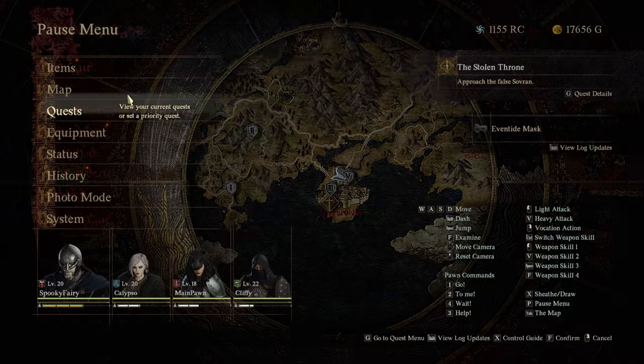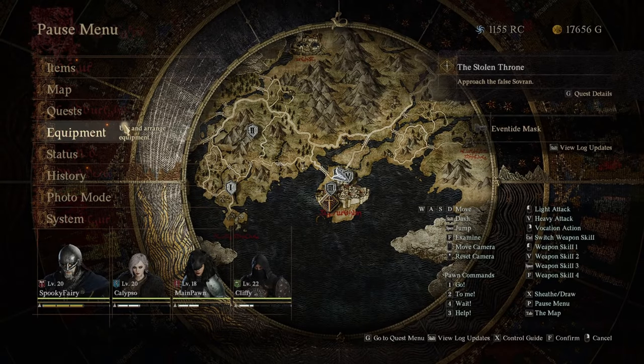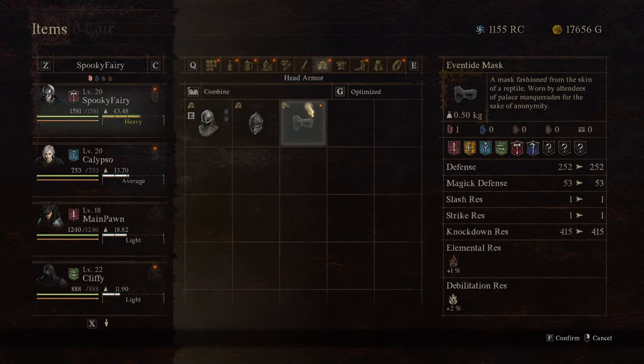Make sure the Stolen Throne quest is selected, then we need to go to the castle. Before that, make sure you wear the clothing items we just got, including the mask — equip it.